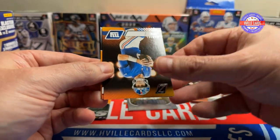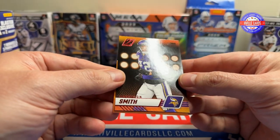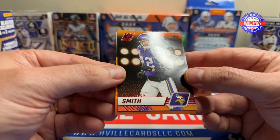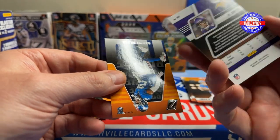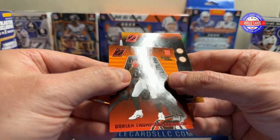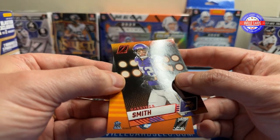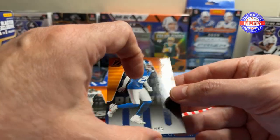Jared Goff, Danny Dimes, Harrison Smith. This one just says No Huddle — it doesn't say Red Zone. So I'm going to have to do some research and figure out why that is. And a Deontay Banks.